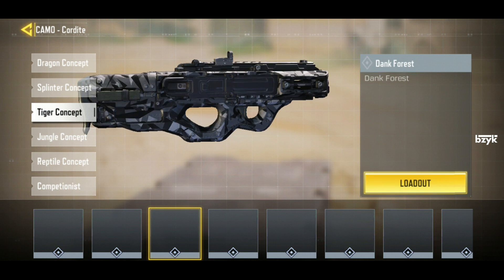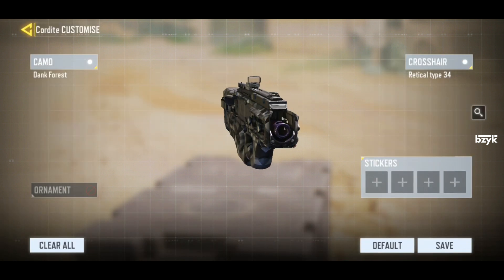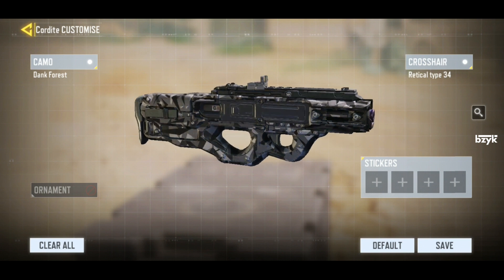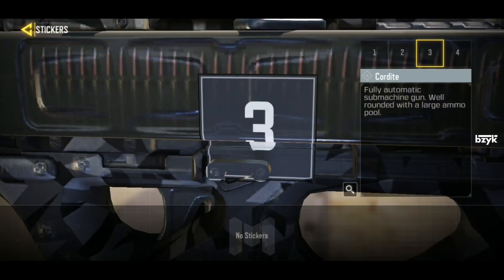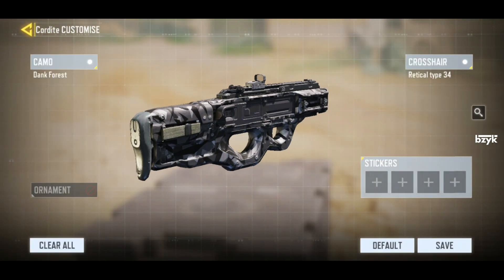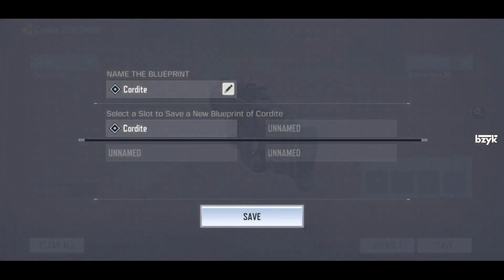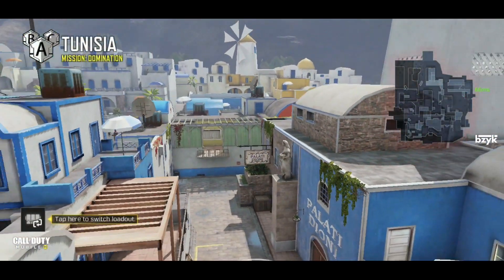You can now equip different camo skins for the weapons - these tiger and reptile concepts look so dope. Also you can put ornaments on your weapon which are basically some tokens, and you can equip your barrel with stickers in 4 different places. That is some next level customization. With this update, players will have their own unique set of weapons, which is something I really look forward to.